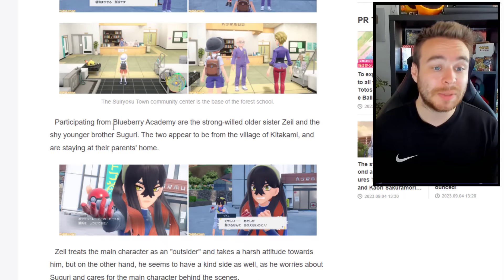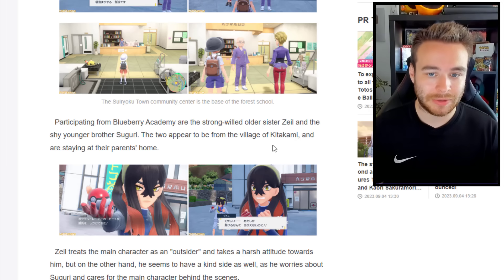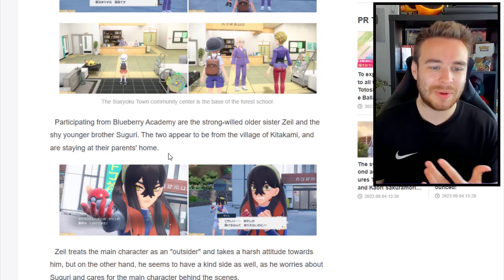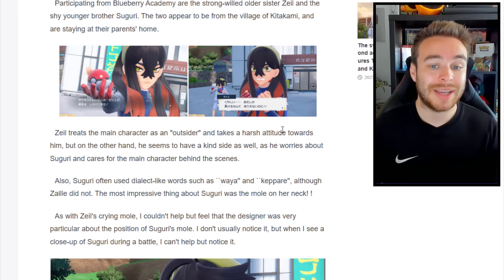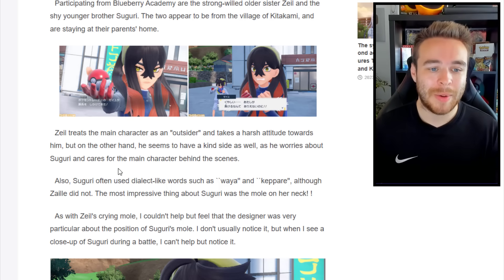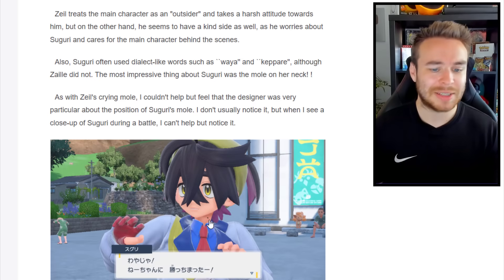Participating from Blueberry Academy are the strong-willed older sister Zeal — which is Carmine — and the shy younger brother Kieran. The two are actually from the village of Kitakami, staying at their parents' home. Carmine treats the main character as an outsider and takes a harsh attitude, but also has a kind side as she cares for Kieran and looks after the main character behind the scenes. Kieran often uses dialect words like 'Wyatt' and 'Kapari', and has a notable mole on their neck.